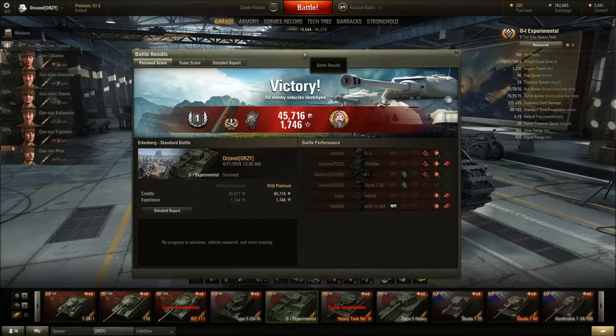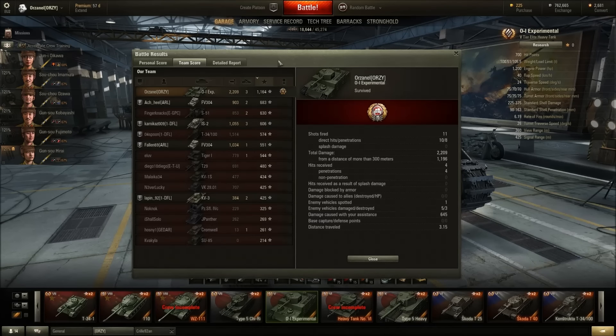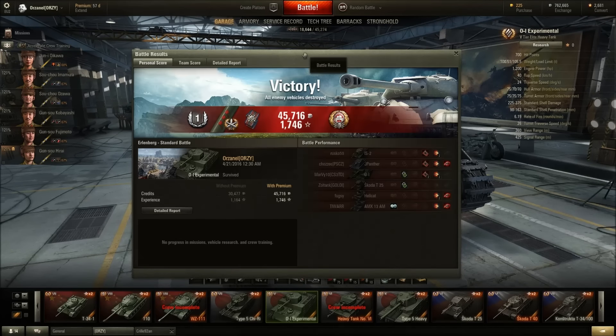We managed to land three gunmark rounds on the tank. 45k credits, 1746 XP, 2209 damage, three kills, 1164 base XP, and 645 assist damage. In the end we lost 3k credits because I'm running food on this tank and had to shoot a couple of gold AP shells. But all in all it wasn't too bad. That's about it for this video — please like and subscribe if you enjoyed, and tell me what you think about this tank in the comments below. Thanks for watching!